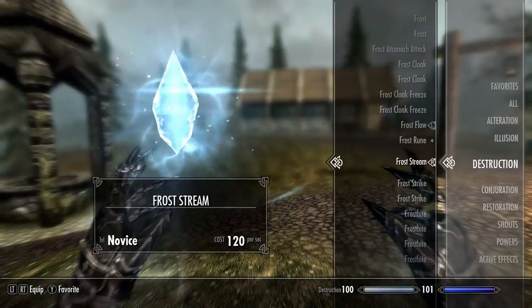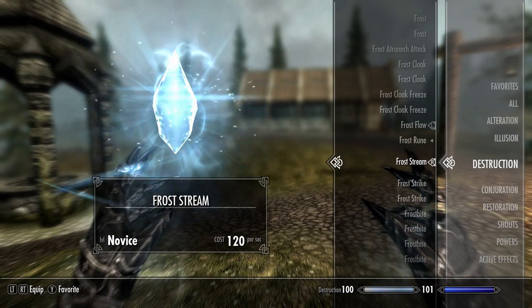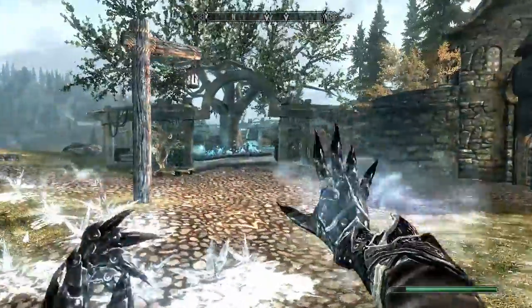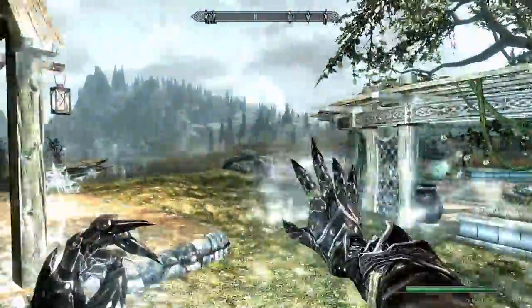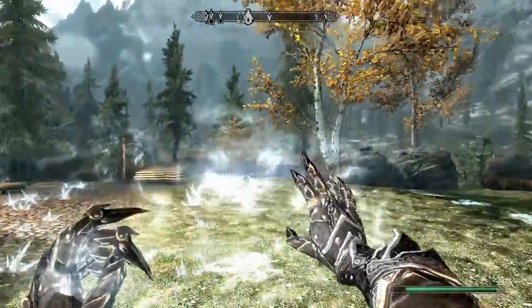Next up we have Frost Stream — a novice level spell that costs 120 magicka per second to cast. Oh yes! Power! Oh that feels good — this spell is fantastic.